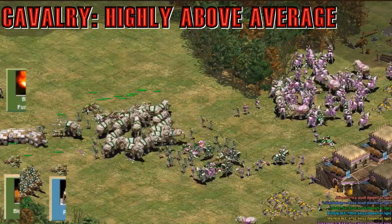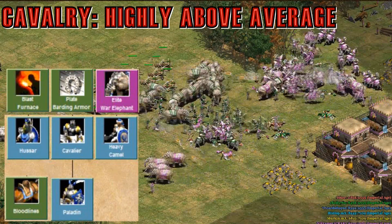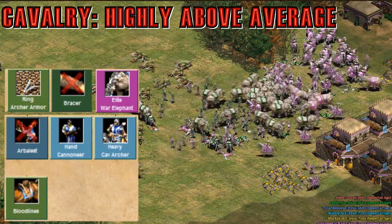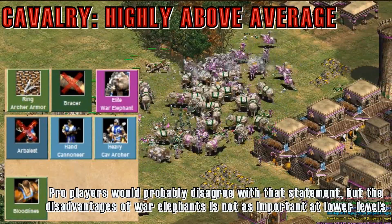For their cavalry, they have fully upgraded paladins, camels, and hussars, as well as those really awesome elite War Elephants. They don't have strong heavy cavalry archers since they miss Bracer, so I don't recommend making them. But aside from this, I think they are probably a top three cavalry civilization in Deathmatch.